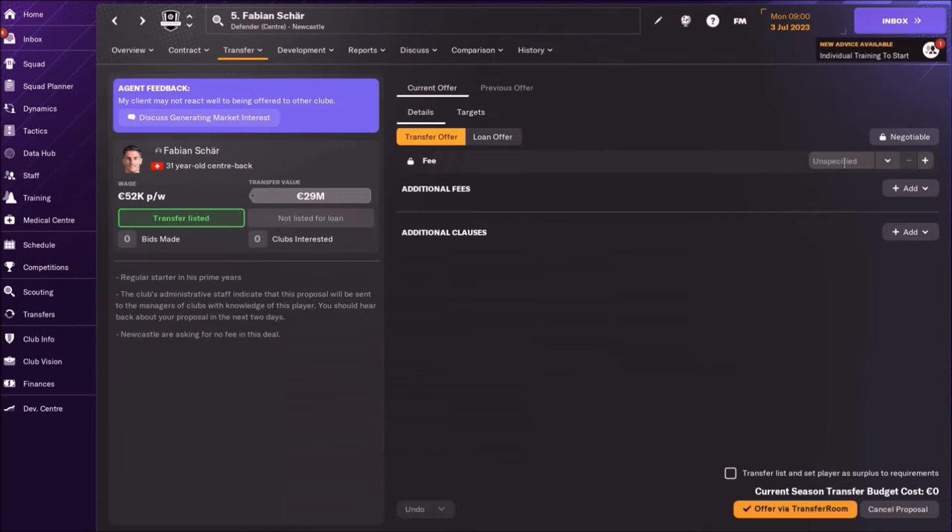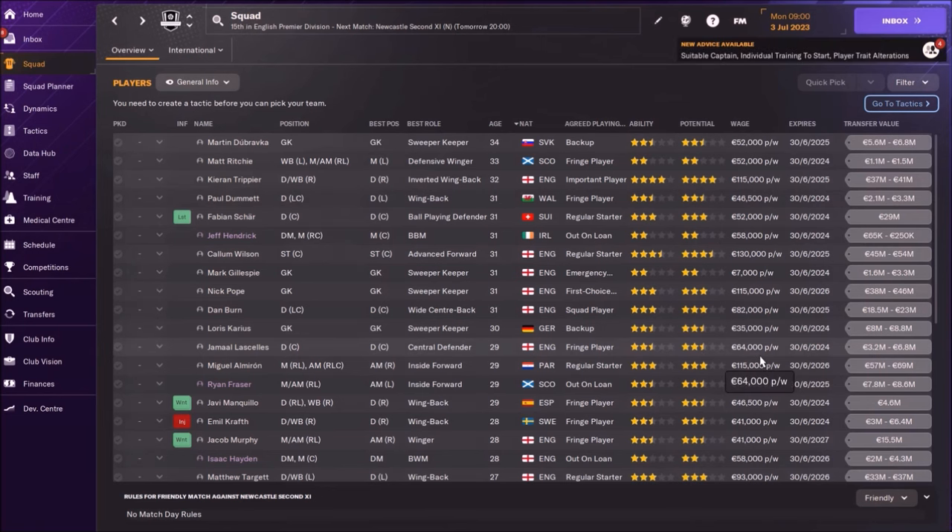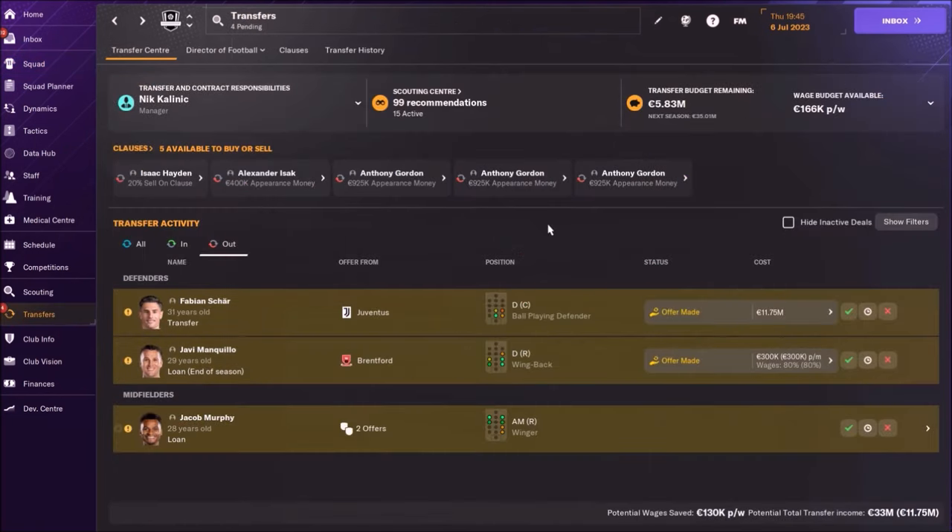Go there and at the beginning, you should choose 'unspecified price'. Offer him and let's see what happens — are we going to get some offers for him? I got the first offer: it's around 12 million from Juventus. This is the only offer I got, and this is not the money I want. I want more money.